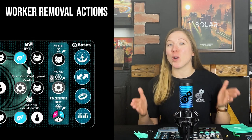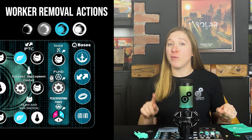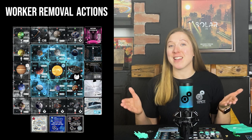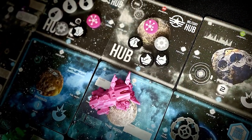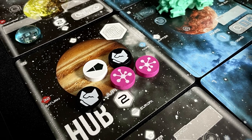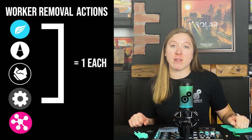The third category of action is the worker removal actions. Worker removal actions permanently remove a worker from your pool to gain you powerful benefits. They are taken by placing individual workers onto these three spaces near the right-hand side of your player board. Worker removal actions cannot be taken by your four permanent workers which you start with in each game. When workers are removed they are placed onto the hub cards in the solar system. The value of the workers conscripted to a hub at the end of the game will impact how the path to victory associated with that hub is scored, so choose carefully where to place your removed workers. The worker value of a hub is the value of the workers that have been sent to it by the end of the game.